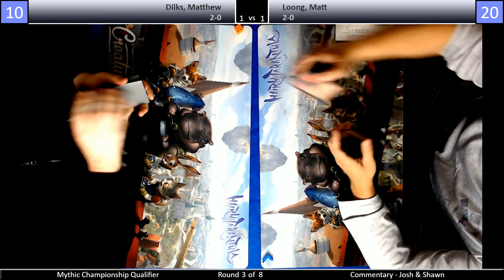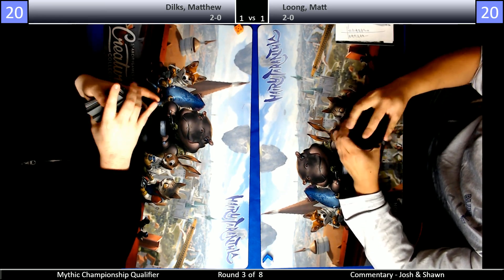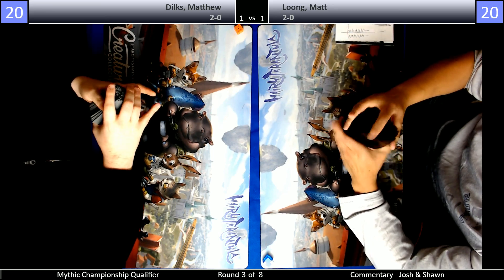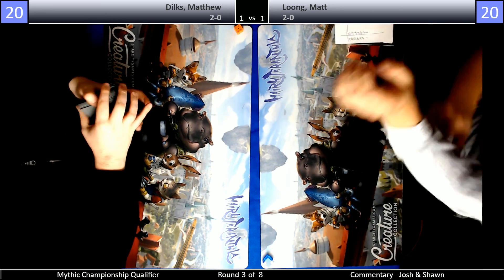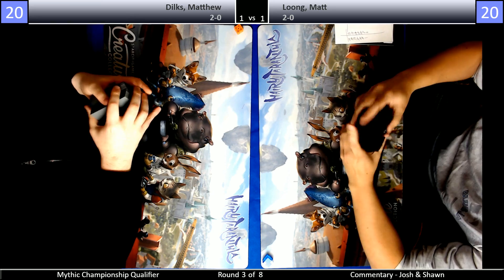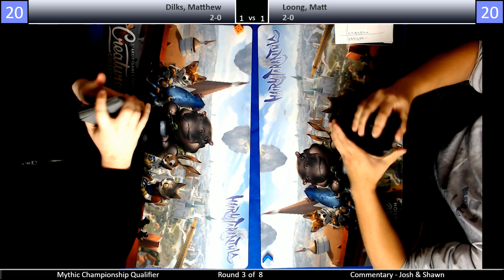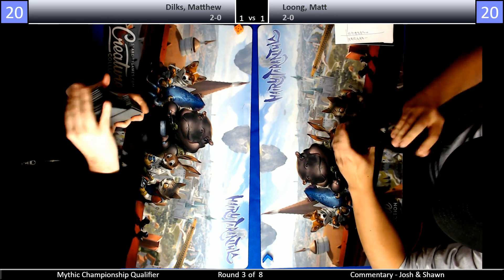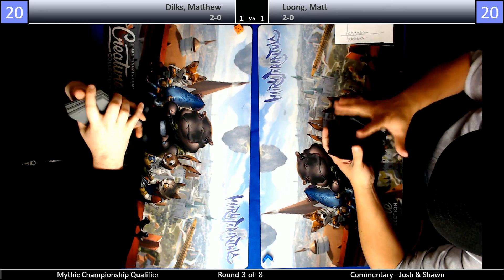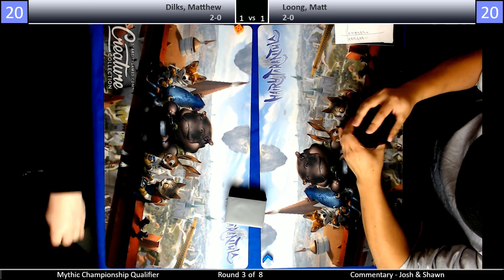The thing is, when you're already super behind, you might as well get unlucky in those spots, so that when you go to game three and you're ahead, you just get lucky on top of being ahead. 100% — that's wise. So we're going to go into game three. Dilks is on the play, so I imagine he has the edge. The play is huge — worth like 10 life points or whatever. What is your match win percentage on the play as Mono Red in the mirror? Probably something like 60-40. When people were testing best-of-one for Arena, their win percentages were super skewed by play/draw.